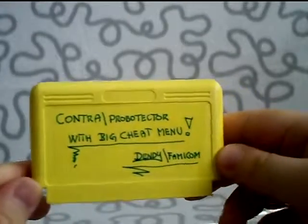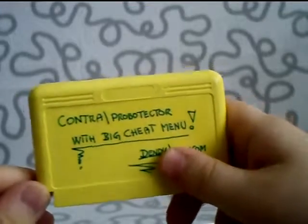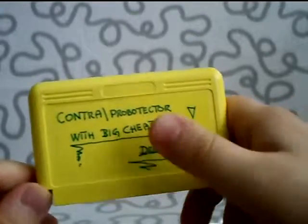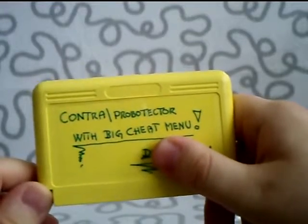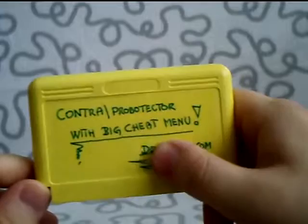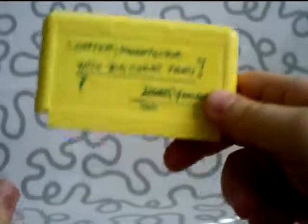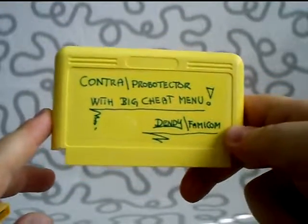This is Contra Probotector with a big cheat menu for Dendy Famicom. The label has been worn off — it was not properly glued so I have to write on it. This has a cheat menu inside that you can enter. You can choose weapons, choose how much life you want to have during the game, and you can even choose to have for example the laser weapon through the whole entire game. This is a cool version — it's a pirate version, but it works perfectly fine.